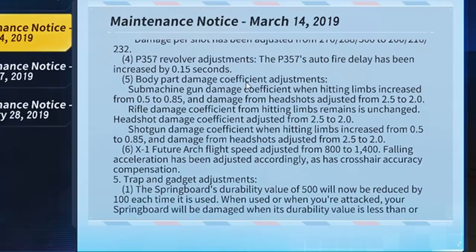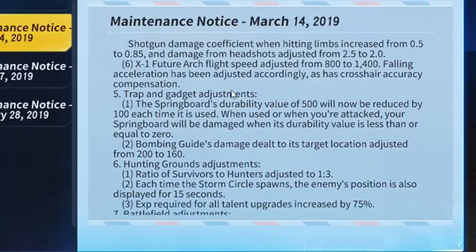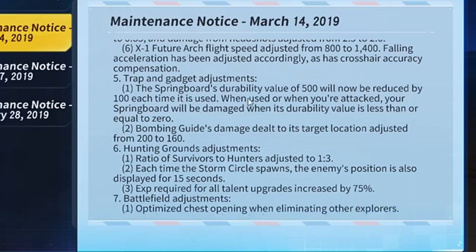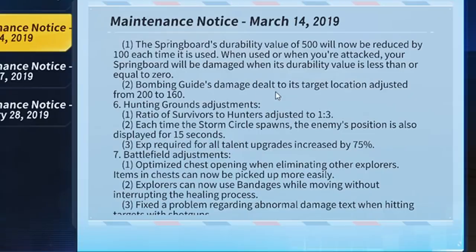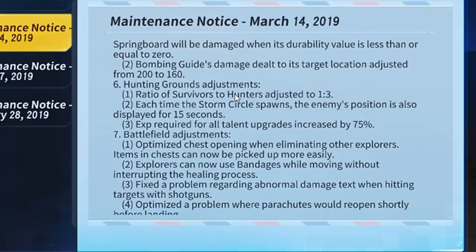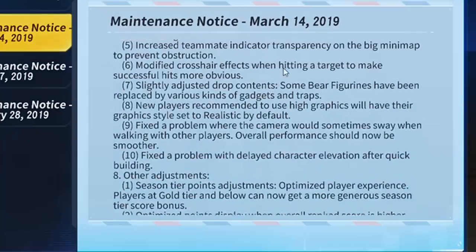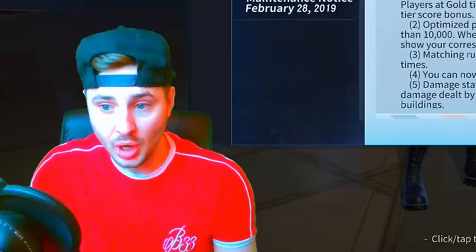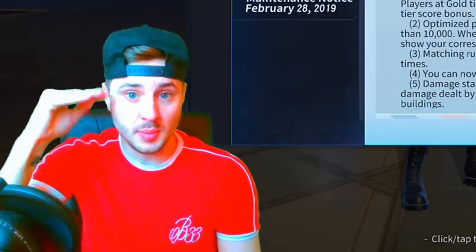We'll find out about the weapon details in the actual game. Trap and gadget adjustments: the springboard's durability value of 500 will now be reduced by 100 each time it is used. When used or attacked, your springboard will be damaged, and when its durability value reaches zero it's done. The bombing guy damage is adjusted from 200 to 160. They also fixed a problem with delayed character elevation after quick building - so when you quick build, you'll always be placed on top of your build every time.